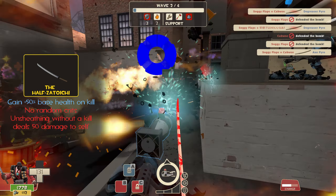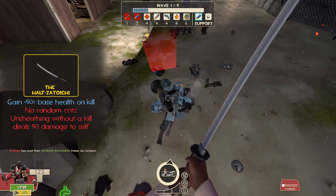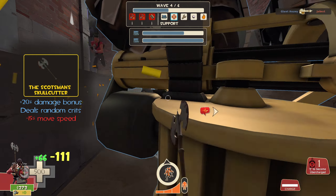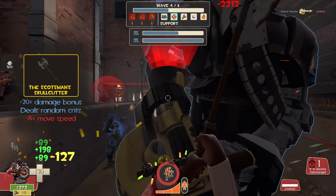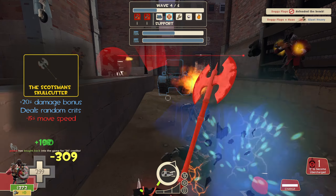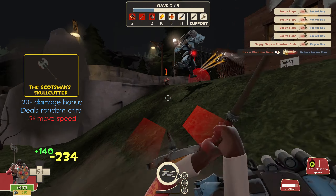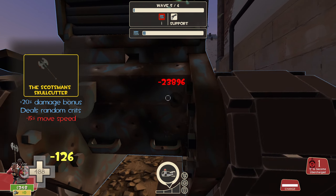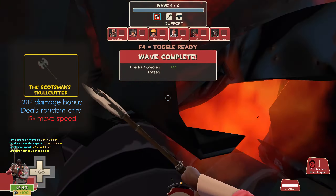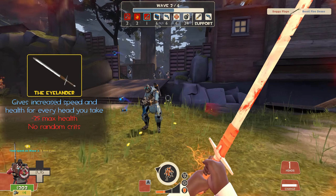The Zatoichi grants 50% health on kill. If you're using the shoes, that is equivalent to about 100 health on kill. A unique bonus is that it can overheal Demoknight past his max health — though this bonus becomes less valuable as more money is available. It can be a great sword if Demoknight doesn't have a lot of money. The Skullcutter has a damage bonus in exchange for less move speed, but unlike other swords it can deal random crits. This is excellent against giants and tanks, though it hinders mobility against faster targets, lowering crowd-clearing capabilities. Like the Zatoichi, it's inexpensive to invest in early game.